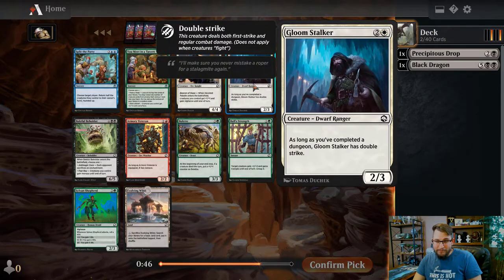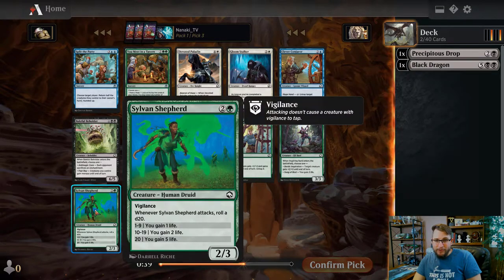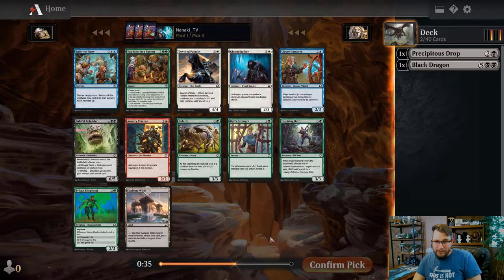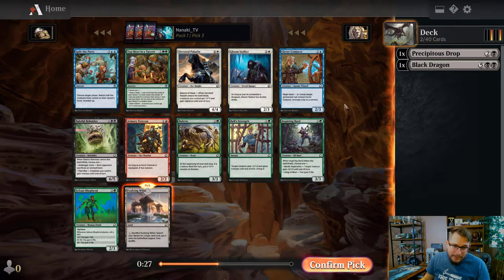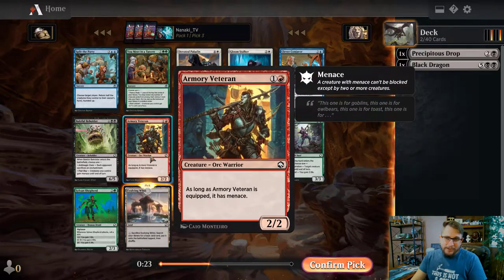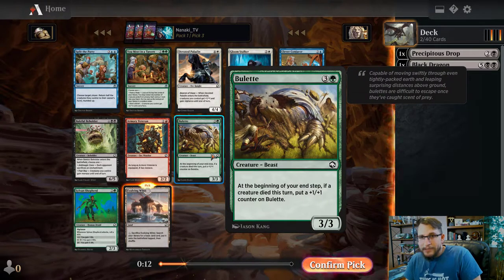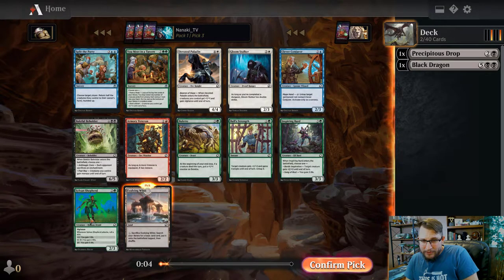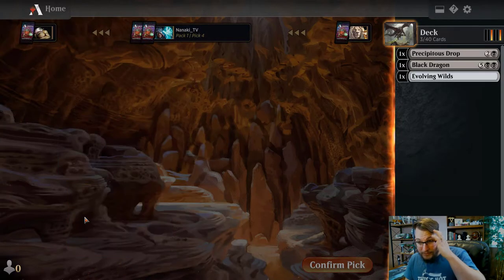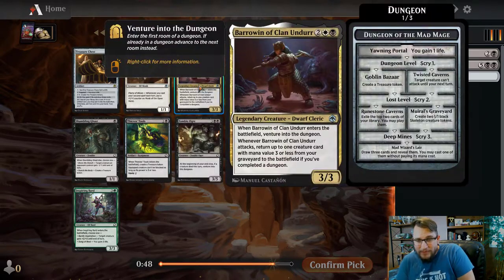Baleful Beholder is not a great card - six mana, and I already have a seven-drop; I don't really want to take a six-mana card here. There's some green cards but I really like the Evolving Wilds here. I could take the Armory Veteran as a two-drop, but I haven't decided my second color yet. The Shepherd and the Bard would be okay, but they're four-mana three-threes. Evolving Wilds is great.